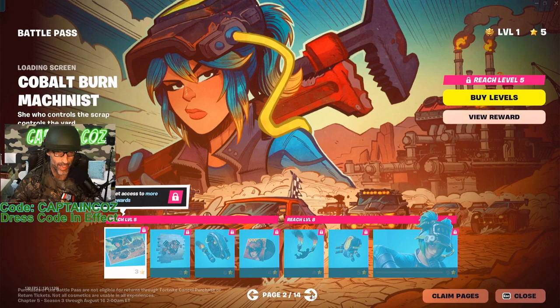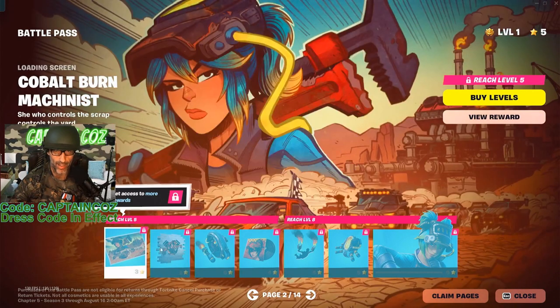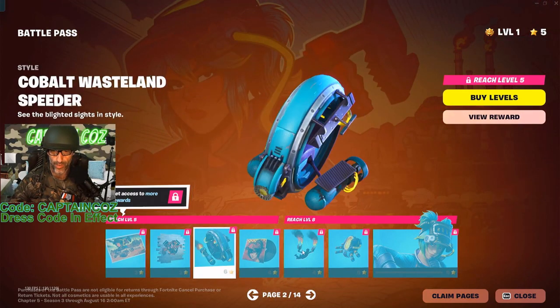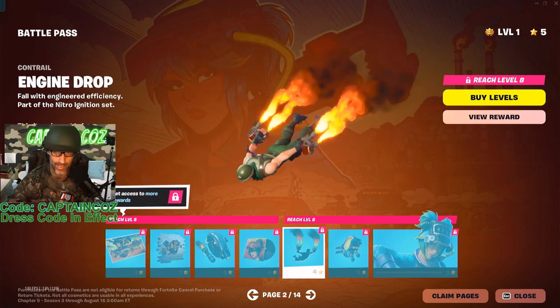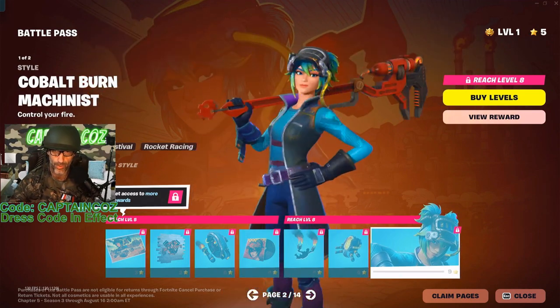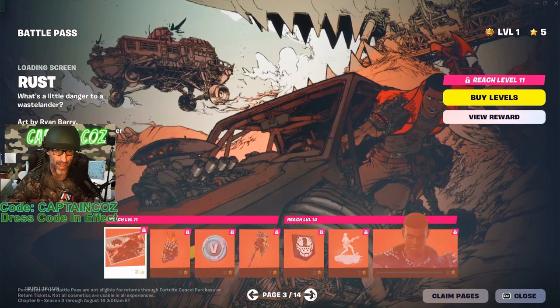Next page — we have the new Machinist loading screen and just an alternate style for everything else. This is fire right here, literally fire guys. I like this, I can see myself using this. We have another alternative style for the Machinist — not too shabby at all, doesn't pass inspection though.